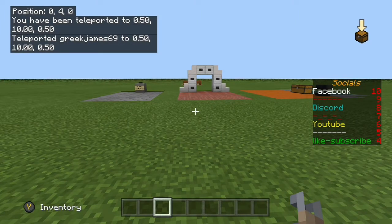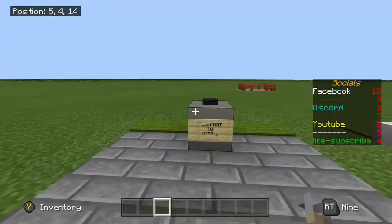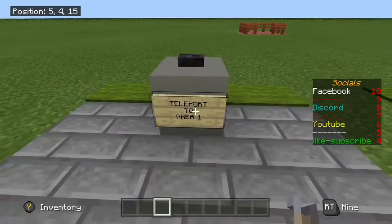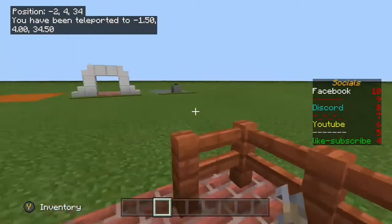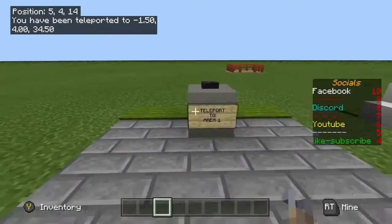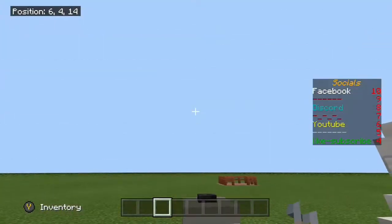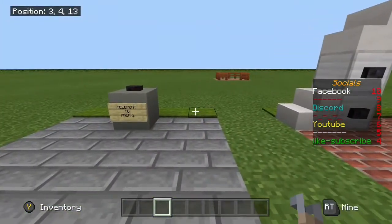So that's the tp command in essence. Now we're going to put it into use using a few different methods. The first and probably easiest is just using a button method — you've got a command block, press your button and you are tp'd to your destination. This can also be used for elevators; it works really well if you have it at the bottom, go in, press your elevator button, and it tps you up.